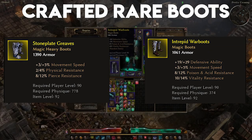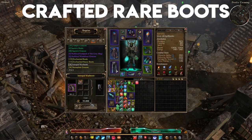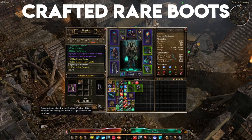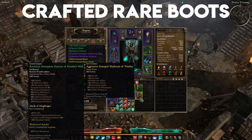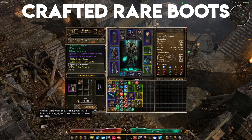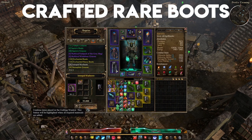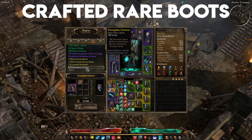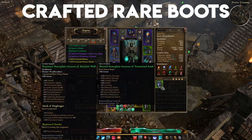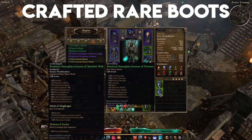The easiest farm on this list is most certainly the Intrepid Warboots and the Stoneplate Greaves. There's a very good chance you already have the blueprint learned, even if you're still very new to the game. On the surface these may not look like much, but don't let the base stats fool you — as these bad boys can roll with both a rare prefix and a rare suffix, making them very serviceable, especially if you haven't found the right footwear for your build. And for the low low cost of just 3 scrap and a single scavenge plating, you simply cannot beat that value. Just keep in mind that you might have to craft a few pairs before you land on the boots that are right for you.